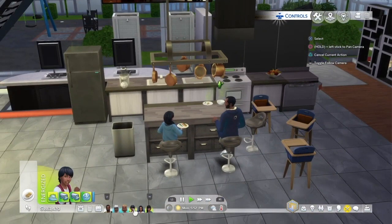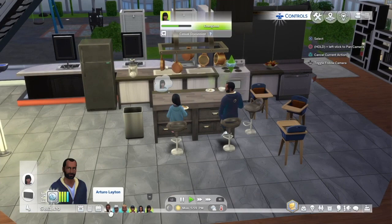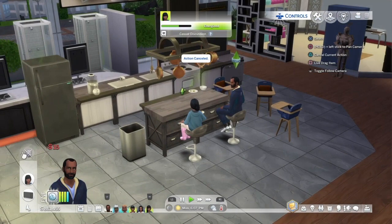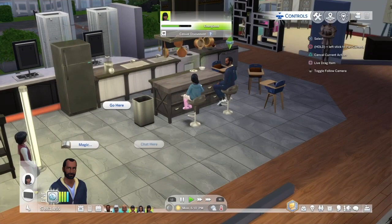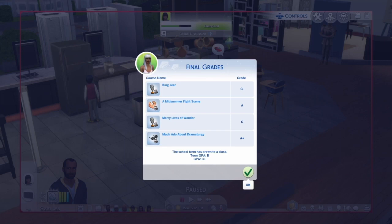I'm definitely going to have to come back and check on them periodically. But the Werewolf pack is really good — I'm really enjoying it. I wanted to get this taken care of first because there's a lot going on with Keisha and her family. A lot of loose ends. Final grades are in — her term GPA is a B and she will be graduating. She's got a C-minus, a C, and an A-plus across her four courses.